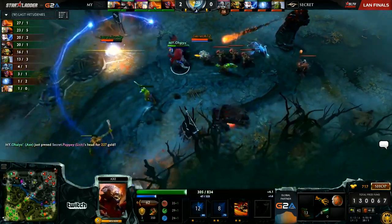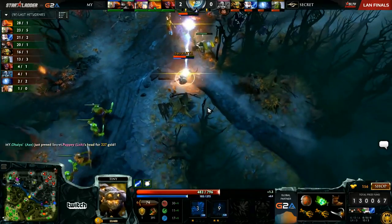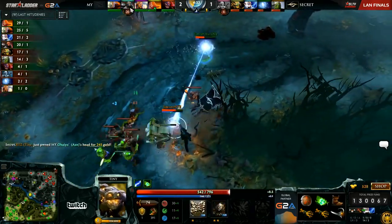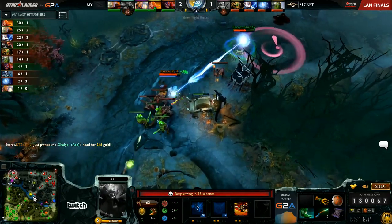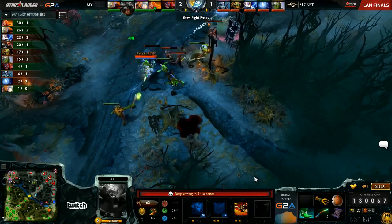He's going to get a solo kill against three heroes up top! Maybe he'll be able to get out of here as well. Arteezy has a toss, avalanche not needed. Okay, they punish him. I think still pretty good for the Axe — that gets him very close to level 6, gets him a little bit of extra reliable gold, and he's already got his Tranquil Boots.